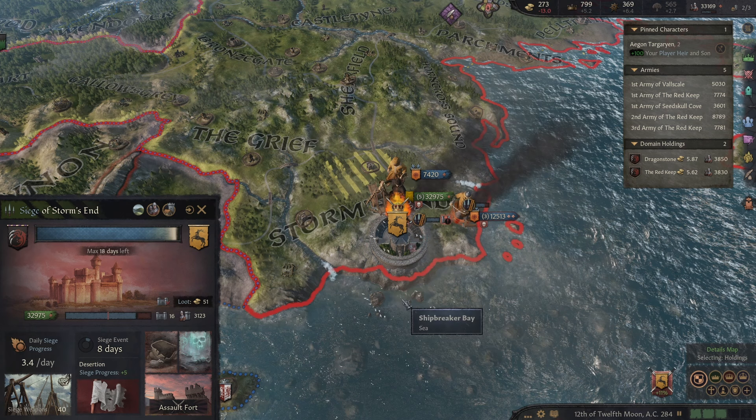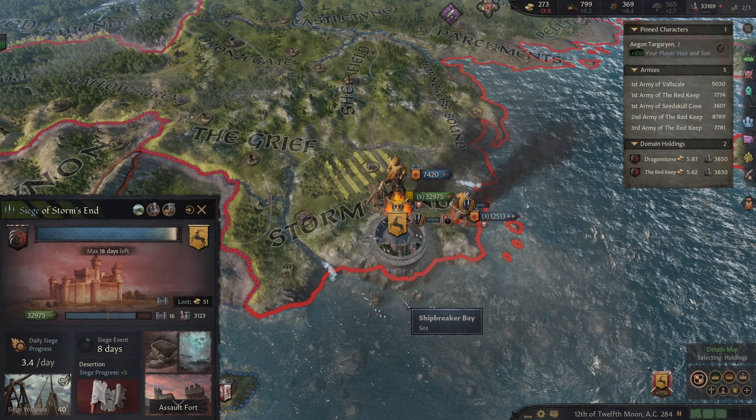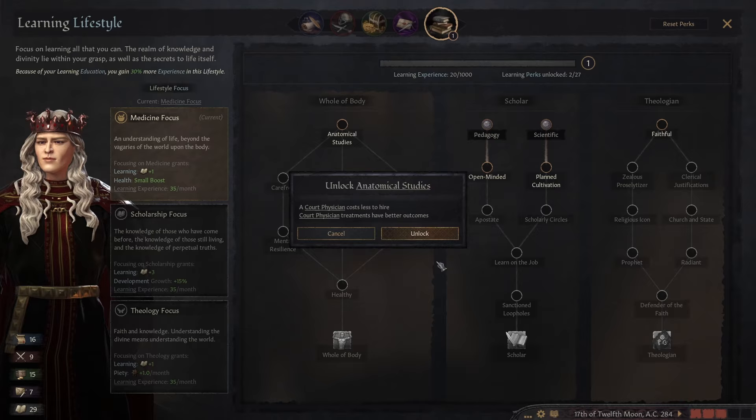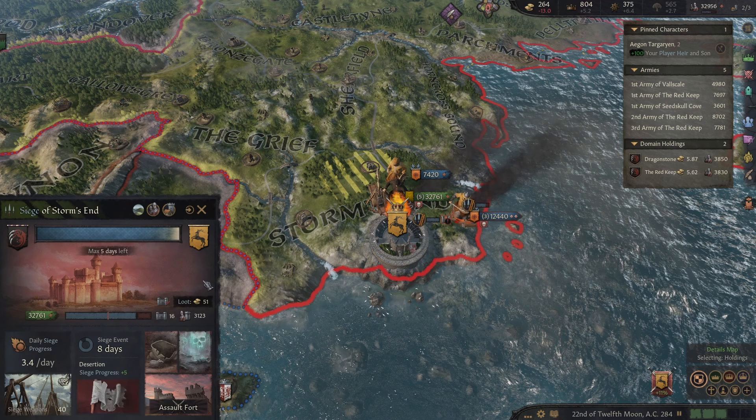Another three weeks and then we've besieged Storm's End — this should be huge in the war at least. Learning perk available — let's assign that one as well. It would be nice to get whole of body. A court physician costs less to hire and treatments have better outcomes. What I really want is to get further down this tree — that's the big one. Make sure we are alive long enough to hopefully see the Seven Kingdoms united.